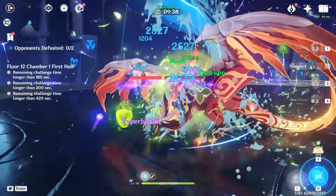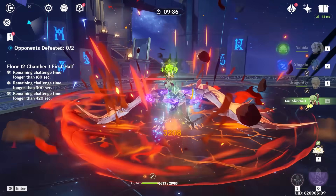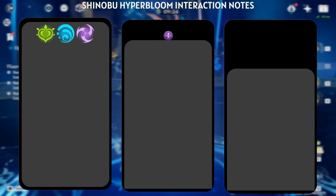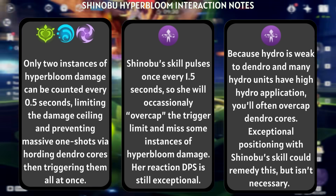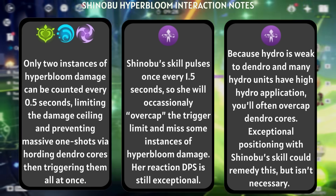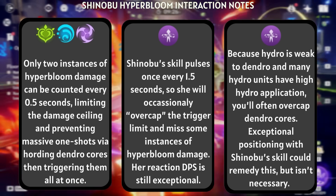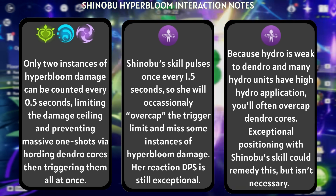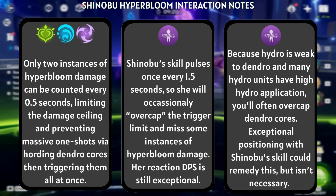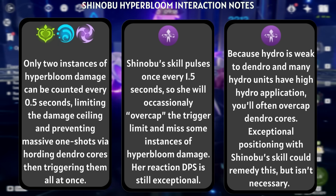You should note though, this convenience does have a limit. Only 5 dendro cores can exist on the ground at any given time, and there's a limit to the amount of Hyperbloom damage instances you can dish out every 0.5 seconds. And that limit is 2! Which means even if your Shinobu's skill pulses on 5 cores all at once, only 2 of them can actually deal damage every 0.5 seconds.